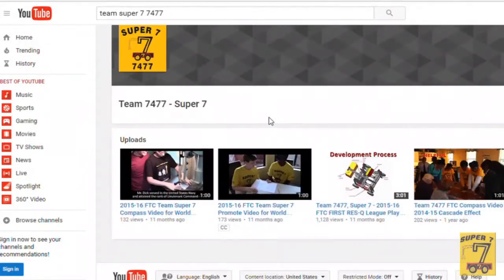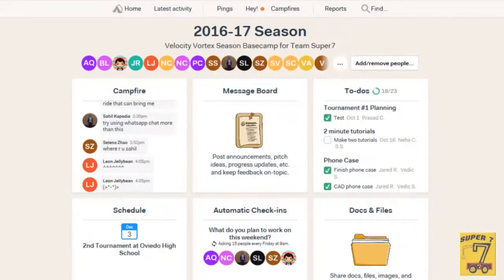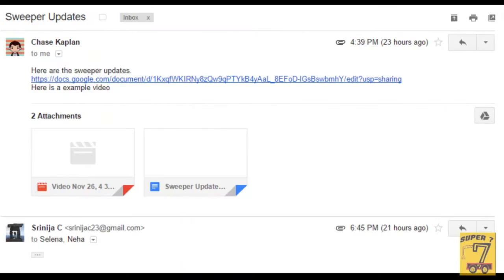We have a Facebook page, a YouTube channel, and a website to spread the word about our team and FIRST. In addition, we utilize WhatsApp, Basecamp, OneDrive, and email to communicate between team members.